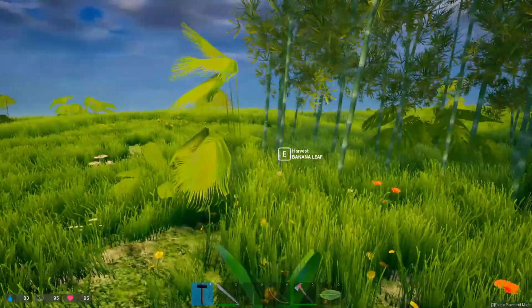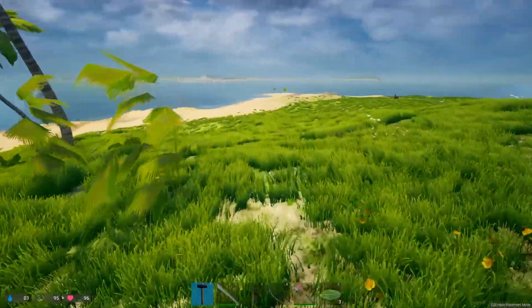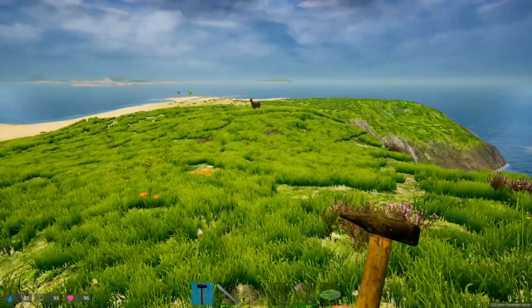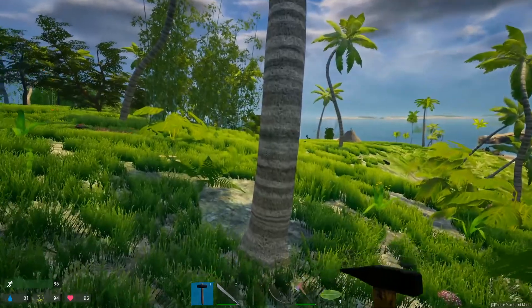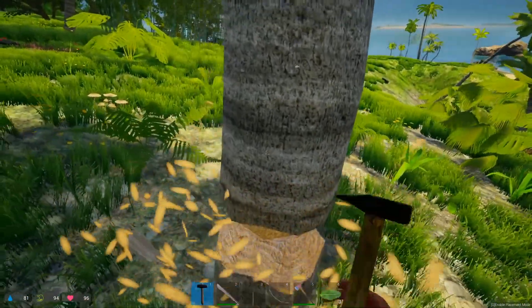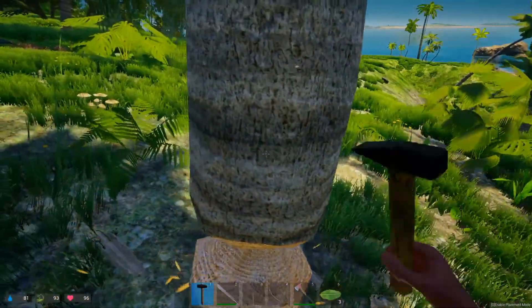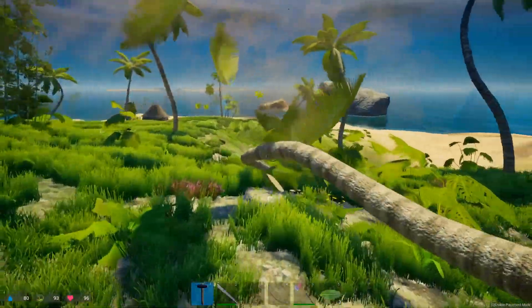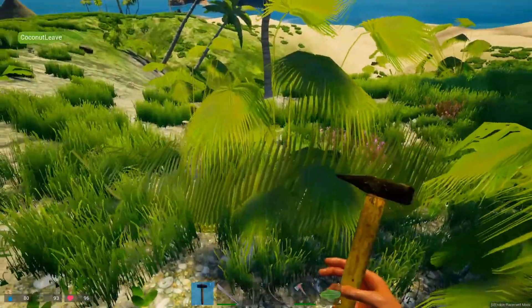We got ourselves a deer, and I'm hearing something - it sounds like a coyote but that is not a coyote. It takes 20 whacks to knock a coconut tree down using your standard hammer. I think they give us a standard hammer that doesn't break just to make sure we can always harvest trees. There we go, let that settle so the coconuts can fall down - we're mainly after the coconut leaves.